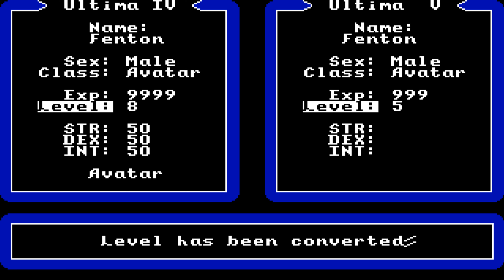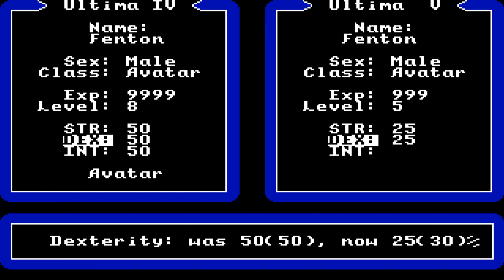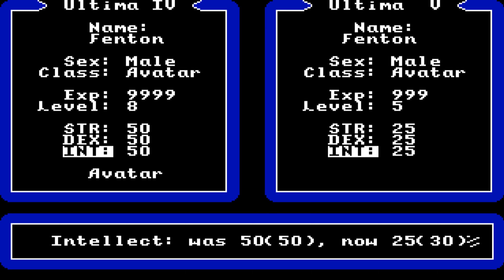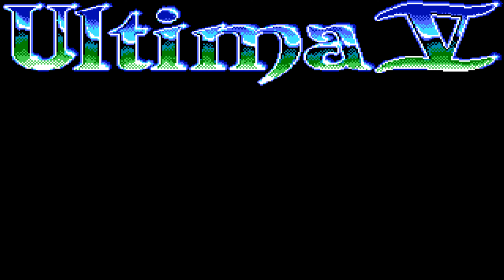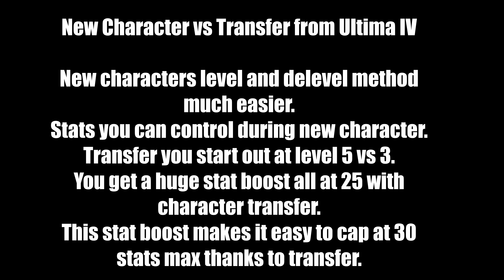Starting at level five is like a two-level advantage over creating a new character. When you transfer a character, your three stats — strength, dexterity, and intelligence — are at 25. The max for stats is 30. That means at 30 you get to do a lot of things, and there's a good way to get your stats up really quick to 30. We'll go ahead and show the difference between character transfer and creating a new character.